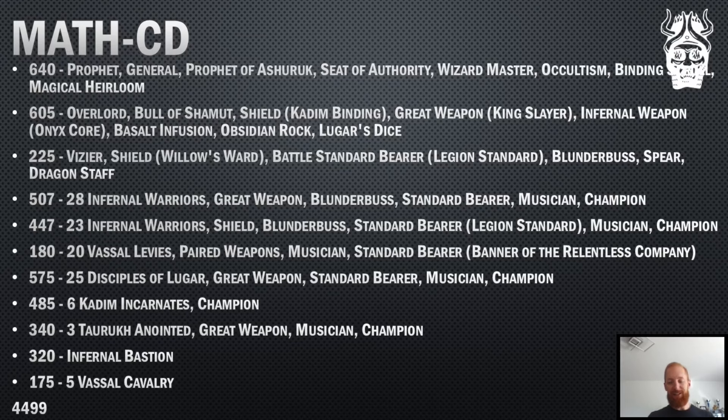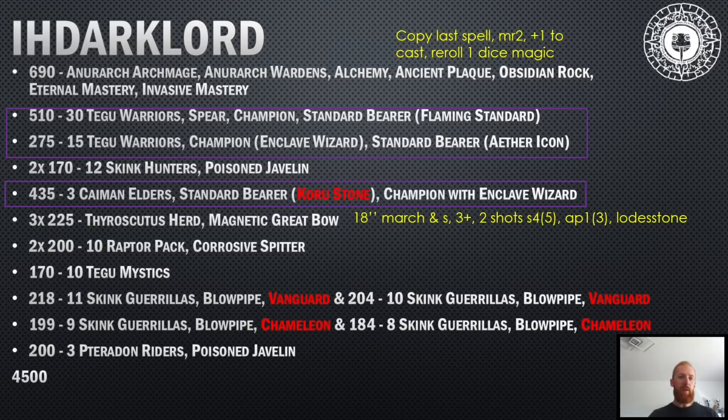You already know my list - it's the list I've been playing the last couple of battle reports. Then you have the list of IH Dark Lord, basically a very MSU shooty Sorian Ancient list. The points are well spread outside of the Archmage, who is very powerful - he can cast most of the Alchemy spells on two dice, a very strong caster.